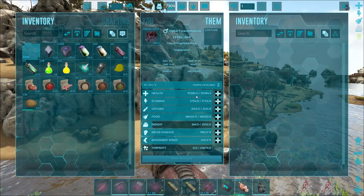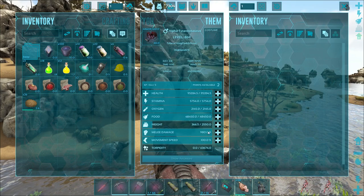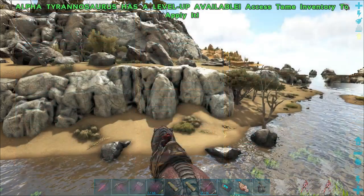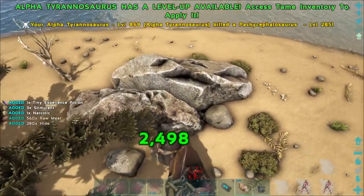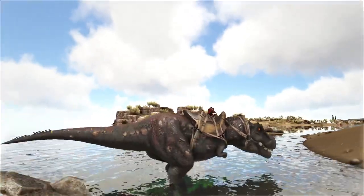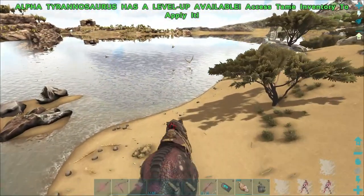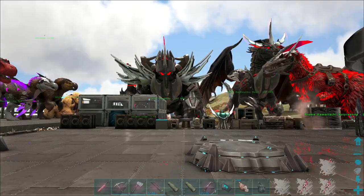The health goes up every time we restart the server on the Anunnaki guys, but most other stats stay the same. Look at that — 980 damage at the beginning! So beautiful. I love these alpha T-rexes, absolutely love them!